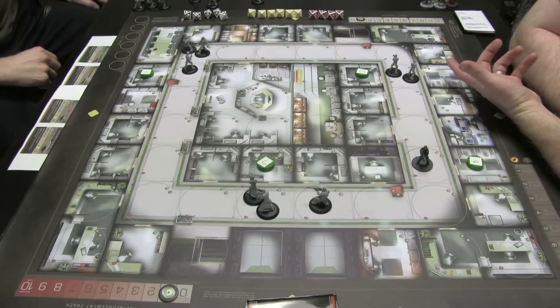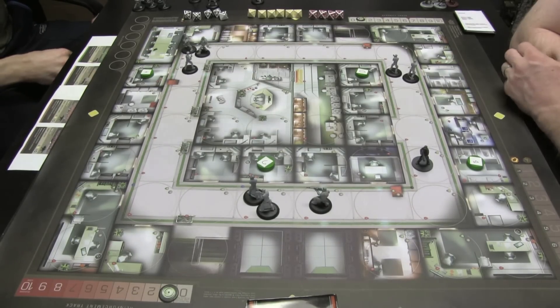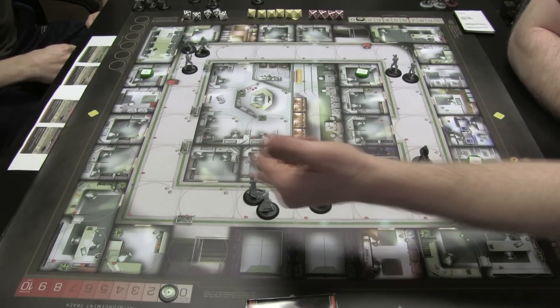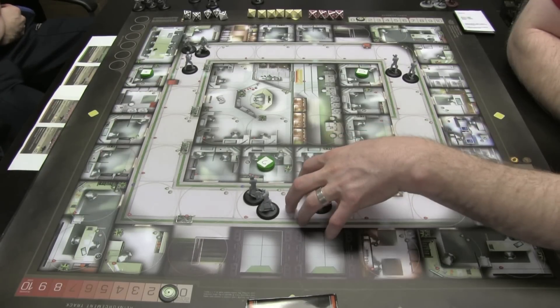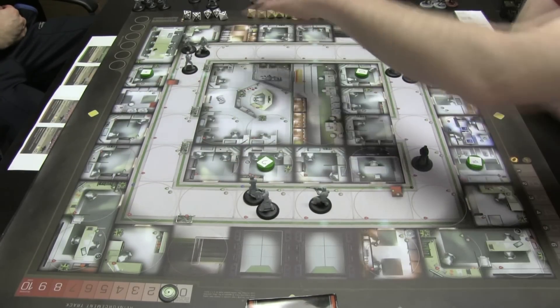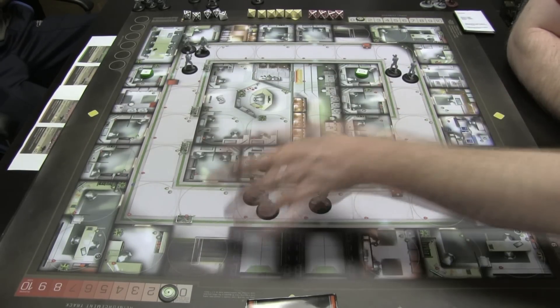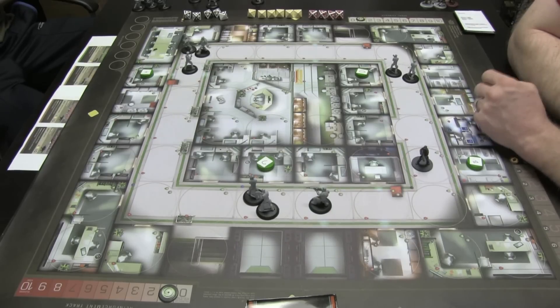Now it's the Mercs' turn to move. Most everyone except for security force four can move only two areas, so you move two areas. Mercs and sec four cannot join in the same area — Mercs stay in their area, sec four can stay in their area. Our teams, if you will, they can share the same area, but not the same area with the Mercs.